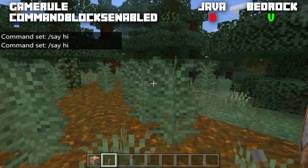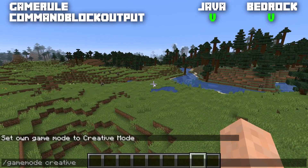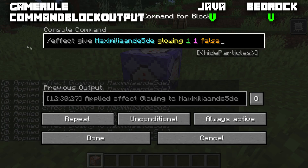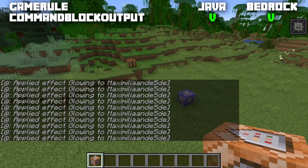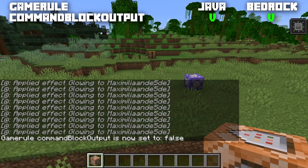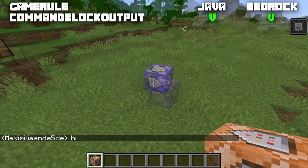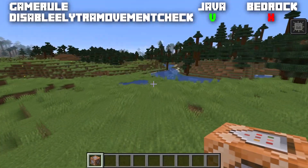Back to Java: the game rule commandBlockOutput is normally set to true. If you place down a command block, set it to repeat and always active, it will spray out all the command outputs in chat. This game rule is available for both Java and Bedrock. If we set it to false, the command output will stop showing up, which is very helpful for map makers who don't want all that text appearing on screen every tick.